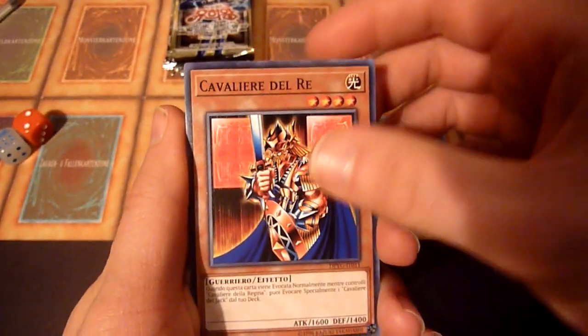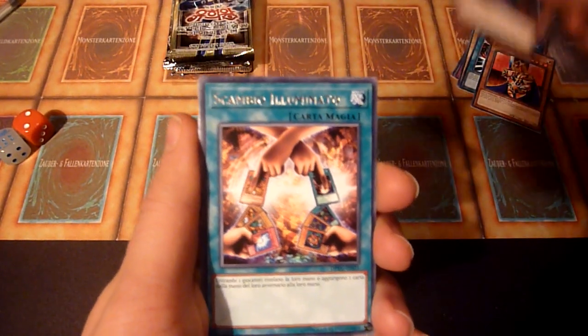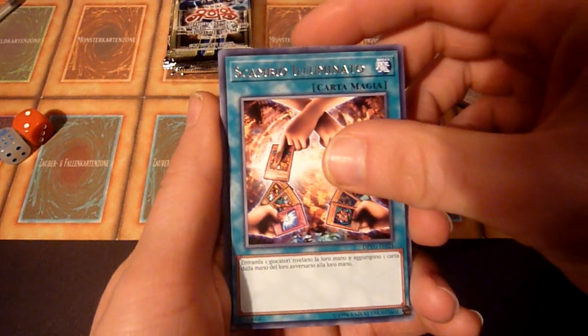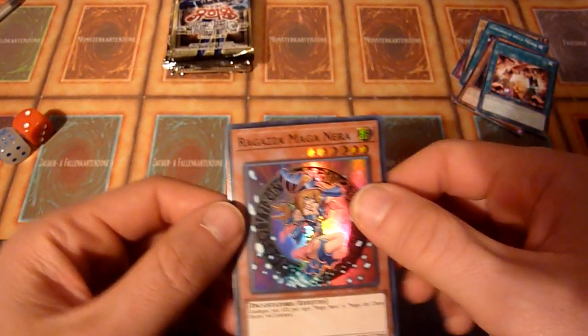Controliadellare del Rey, Tataruga Catapulta, Scambio Illuminato — and there should be a foil in here. It's Ragazza Maganera — nice. One foil out of two Duelist Pack Yugi is decent.